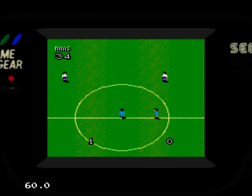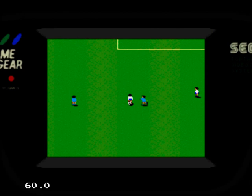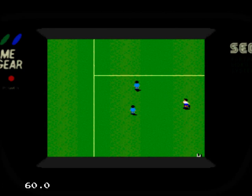And for those of you not in the know, the music track you can hear is Goal Scoring Superstar Hero, a wonderful original recording by the late Richard Joseph, who is included on all the CD versions of the game. With lyrics by Sensible Software boss John Hare and sung by Jacqui Reid, the track is almost as famous as the game itself.